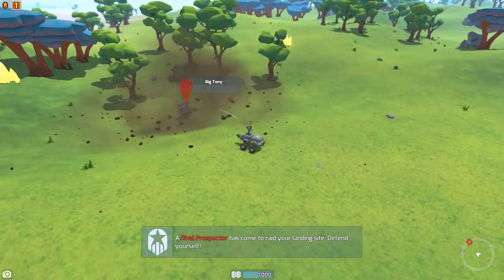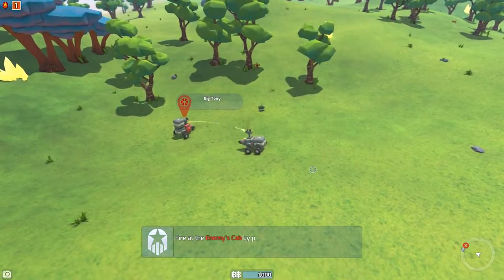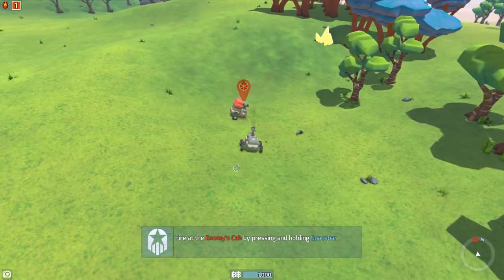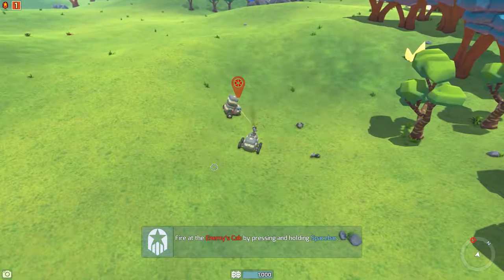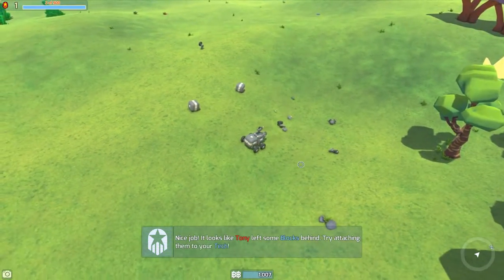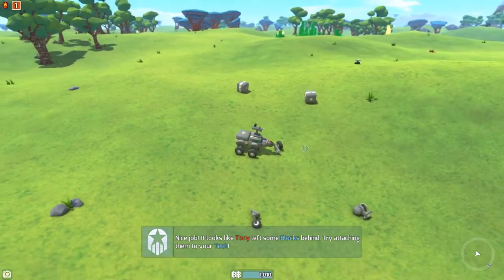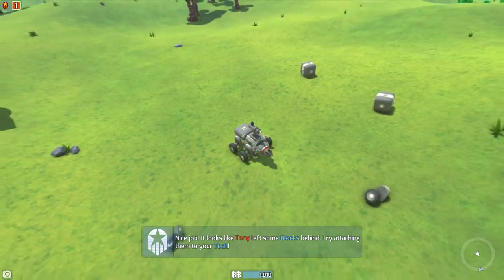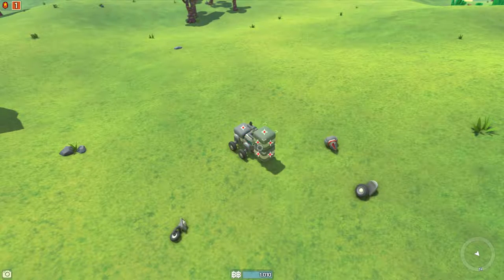This is our first enemy — Big Tony. Basically your goal is to destroy the enemy's cab while destroying as little of their parts as possible, because you want to be able to take their bits. Although I think for this tutorial they're self-repairing, so you can take all the pieces and not worry about it. The first thing you're probably going to want to do is put a block in front of your cab, because you do want to protect it as much as possible.